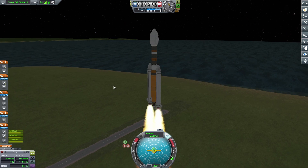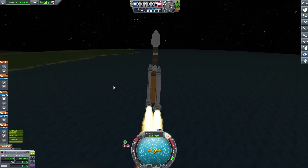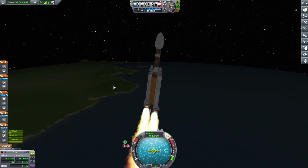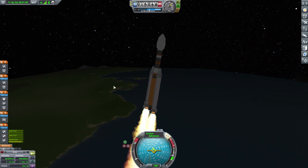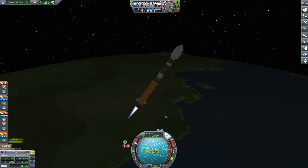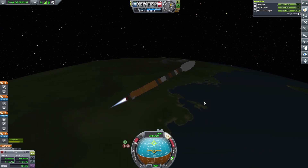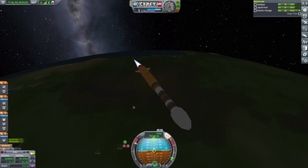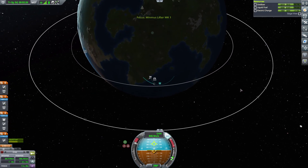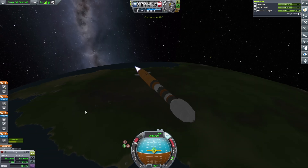We're going to go ahead and launch the rocket, put it into orbit around Kerbin, and then leave orbit to get this thing going. The solid rocket boosters take us up to about 32,000 meters and our apoapsis is quickly climbing. I'm going to start rounding out our orbit and using a gravity assist as much as possible with this Skipper engine, just keeping burning and burning.